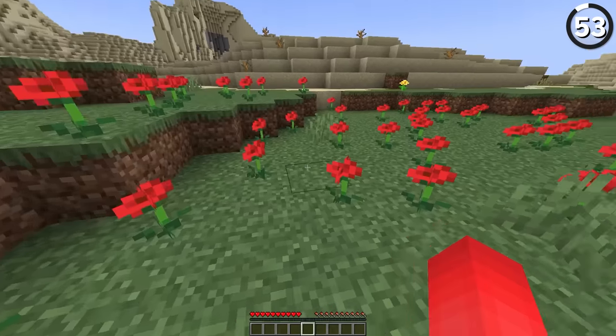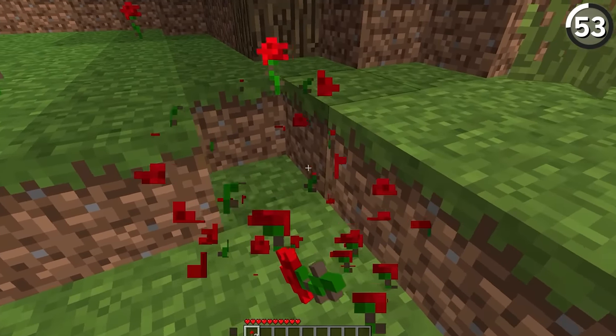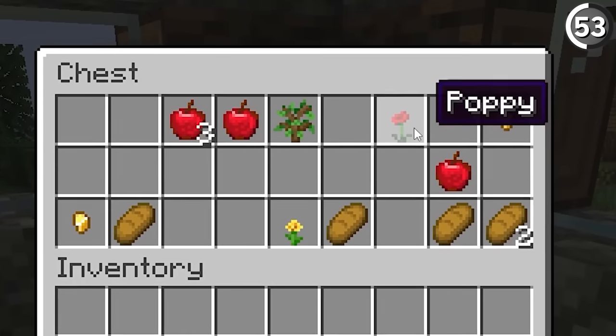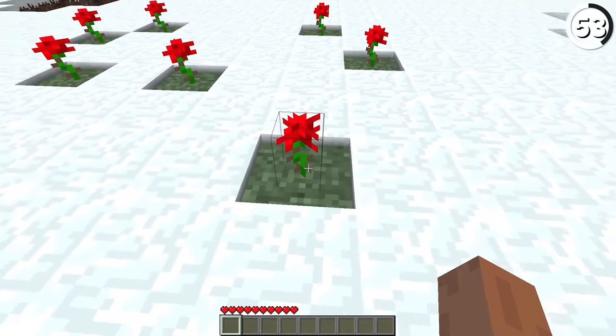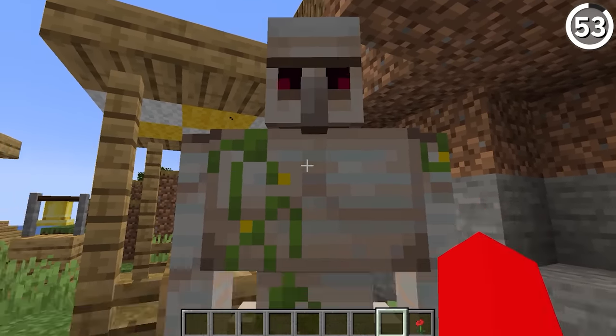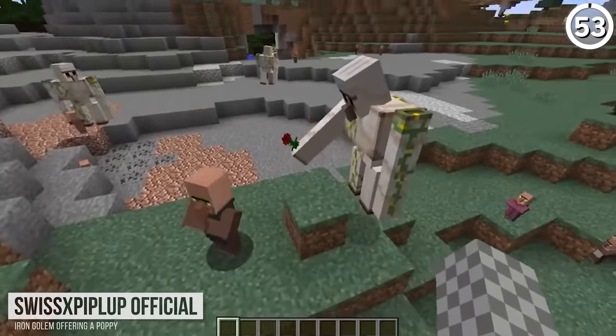Ever since Minecraft 1.7, you haven't been able to get a rose in vanilla Minecraft — but the reason isn't all that serious. It's really just because the rose was eventually replaced with the name poppy instead. While texture packs like vanilla tweaks let you change this back to the original name, I think it's still a bummer for our iron golems — they don't even give villagers flowers anymore.